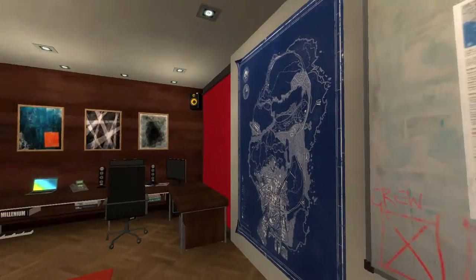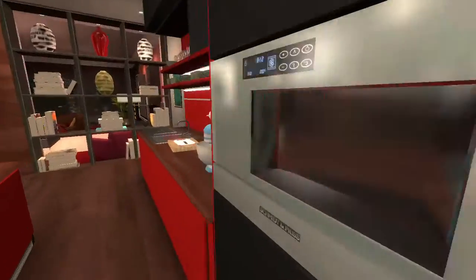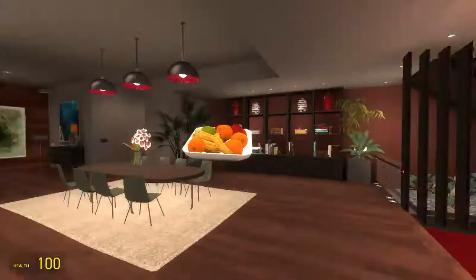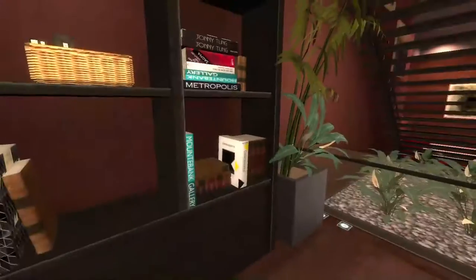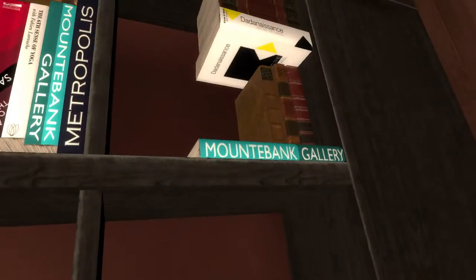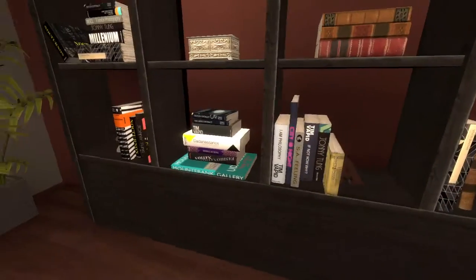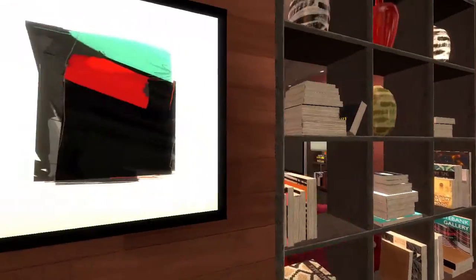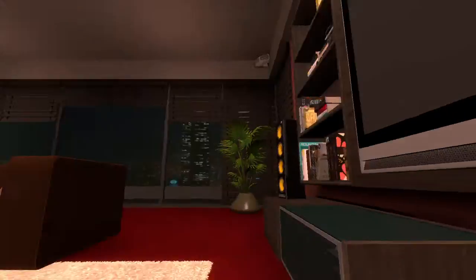It looks like someone's been planning a heist in here. In GTA 5 you are a criminal after all, so I wouldn't expect this apartment to be owned by an innocent man. Oh cool, fruit — my favourite! All these books on the bookshelf — these books say 'Mount Bank Gallery'. There's nothing too interesting here, just books. There's a television but you can't turn it on.